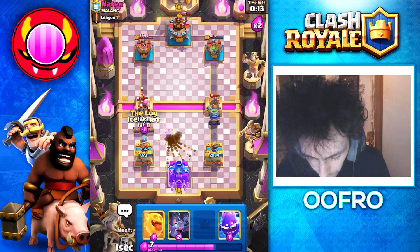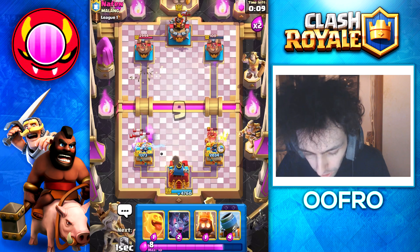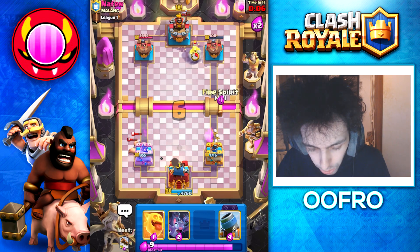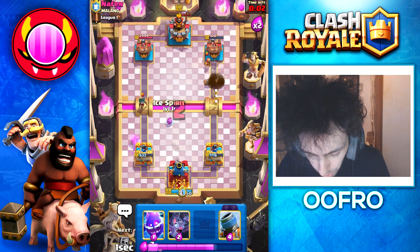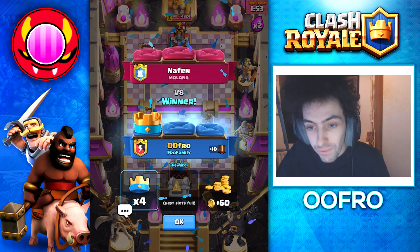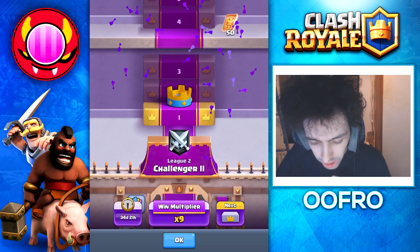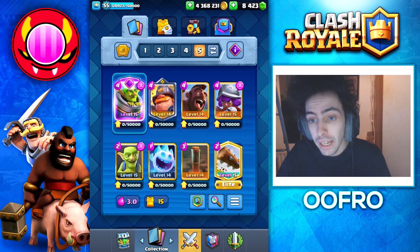Going to try and activate my King Tower here with the Firecracker — that is beautiful. Goblin is doing some work, but again we don't take the tower. Going to cycle a Fire Spirit, go for a Log, and we are just going to spell-cycle this guy out. Going to win our first game with the Evolved Mortar. And there we go — a very easy first game. We reached Challenger 2.